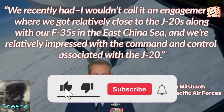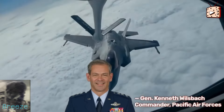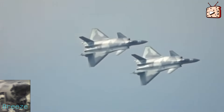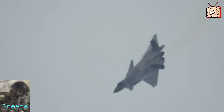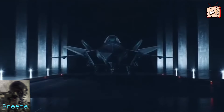Hey guys, welcome back to the channel — it's your boy Breezy. Today we're going to take a look at an aircraft that's not well known. We don't know a whole lot about it, but it's China's Mighty Dragon, the J-20. Perhaps one of the best interceptors in the world, the Chengdu J-20 — let's explore its design, development, capabilities, and operational history. The Chengdu J-20, also known as the Mighty Dragon, is a fifth-generation stealth fighter developed by the Chengdu Aerospace Corporation for the People's Liberation Army Air Force, or the PLAAF. First flown in 2011, it officially entered service in 2017 and represents a significant leap in China's military aviation capabilities.